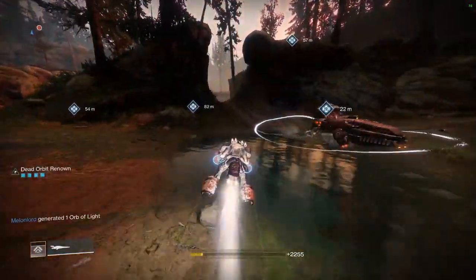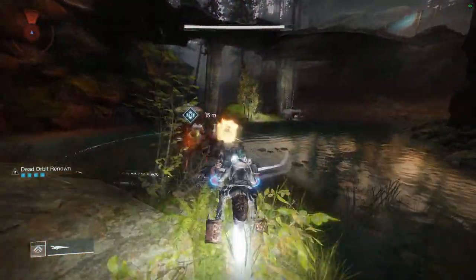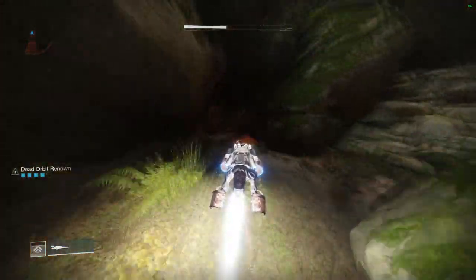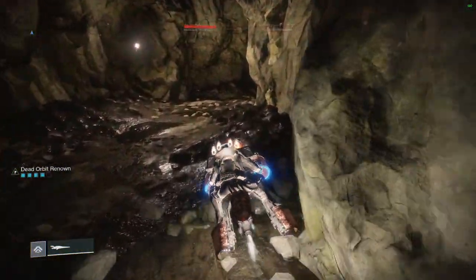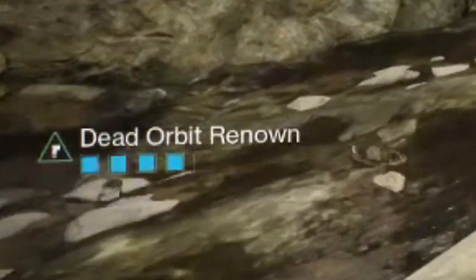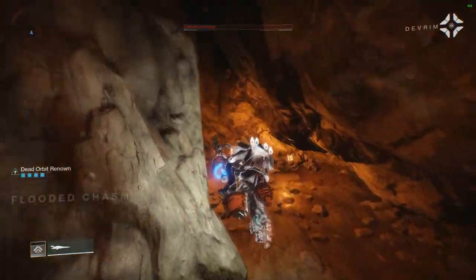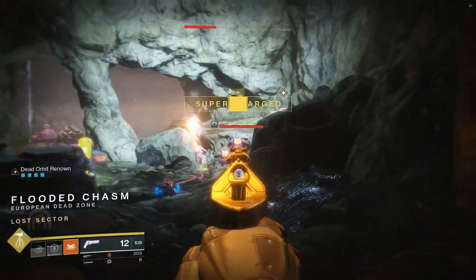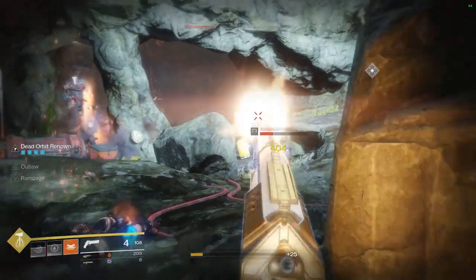Alright, first things first — there is a new debuff this time around in the Faction Rally. It is called Renowned. Every time you complete a public event, a patrol, or kill a world boss, you're going to gain Renowned. You will see it on the left hand side of your screen as seen in the clip here. The highest it can stack up to is 5 stacks, and this Renowned debuff is going to decrease the damage you output and you're also going to take more damage from enemies.